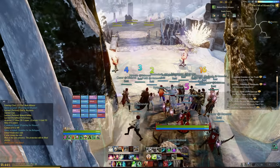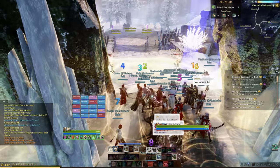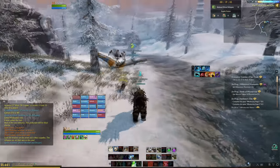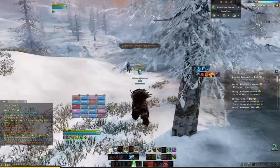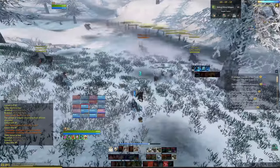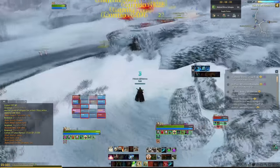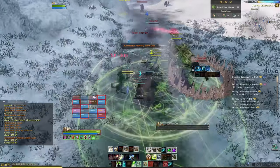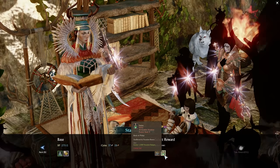Fall of Haram City is a daily PvE raid available through the instance finder at certain times that requires 4,000 gear score and 20 players. It's essentially a test of cooperation to gather resources and defend refugees making their way from three paths to shelter — they'll be attacked by wolves, need burners lit to stay warm, and need resources at the shelter. It rewards you with a lot of honor and vocation, so it's well worth doing.